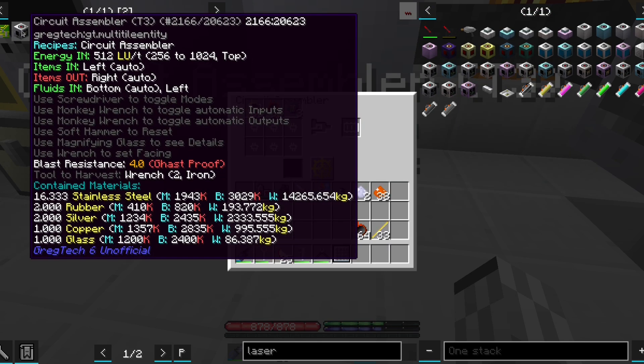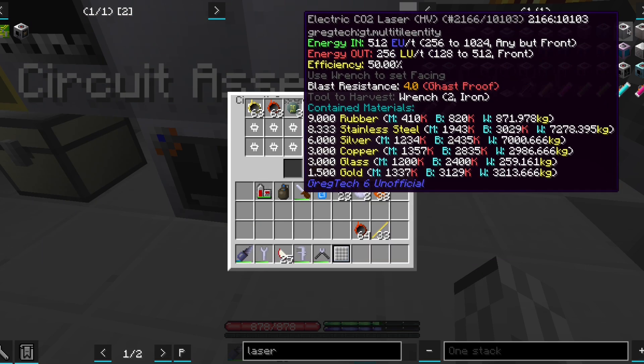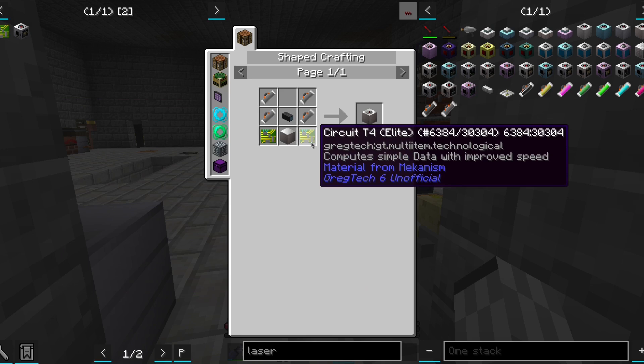Our circuit assembler can work up to 1000 LU, so we could use a down-power DV laser for it. However, that would require tier 4 circuits, which is what we are trying to make right now. We must find another way.